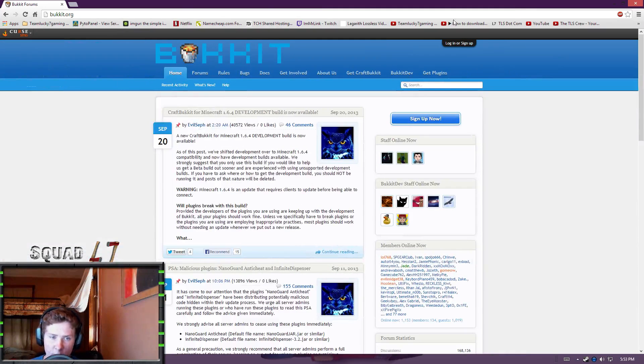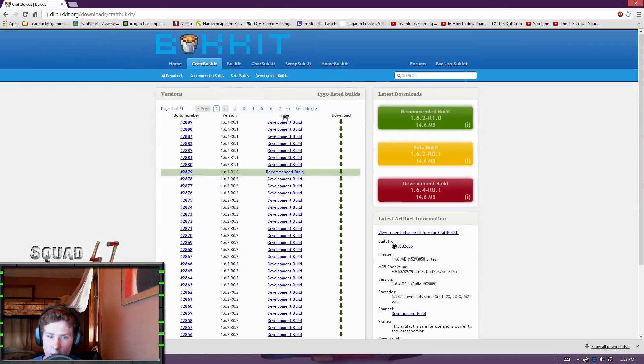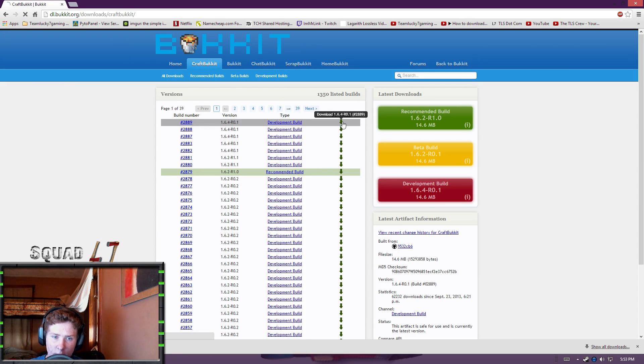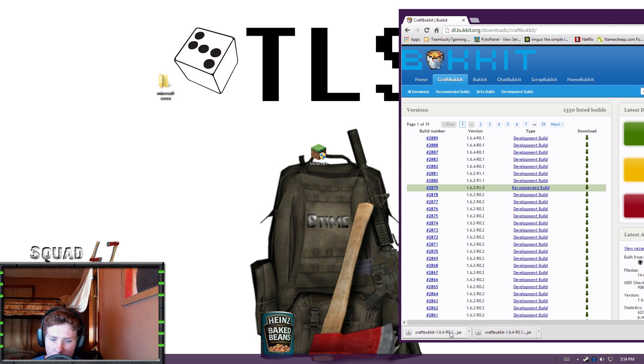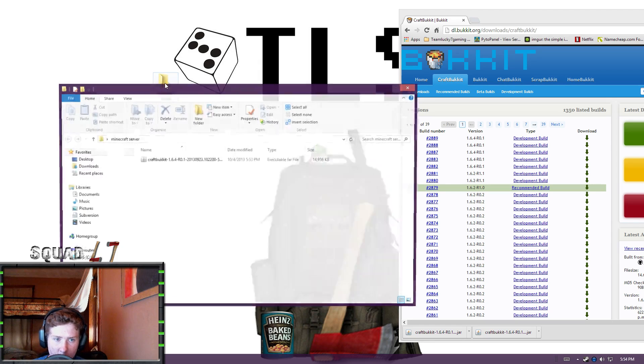I'm going to put a link in the description below to Bukkit.org's download page. All you're going to do is come here and hit the download for 1.6.4, or the latest version currently out. Once it's downloaded, we're going to make a folder on our desktop and call it Minecraft Server. We're going to rename the newest build to CraftBukkit — it's already a .jar, so you don't need to change the extension. Just leave it as CraftBukkit; you'll see why in a couple minutes.